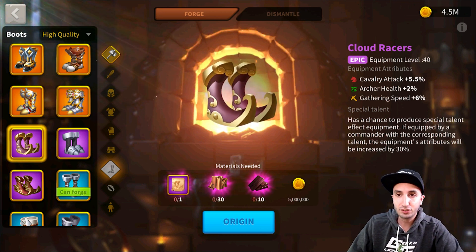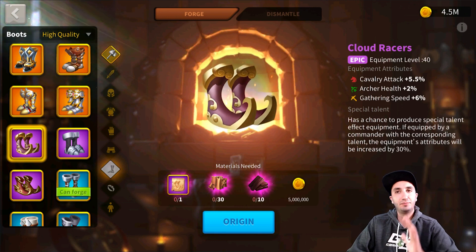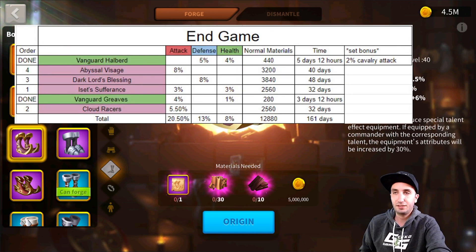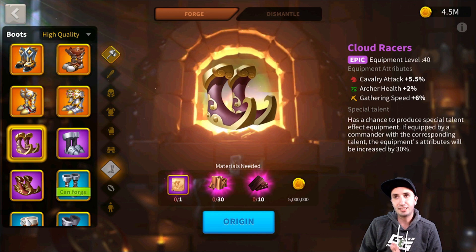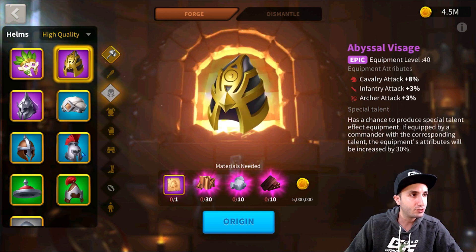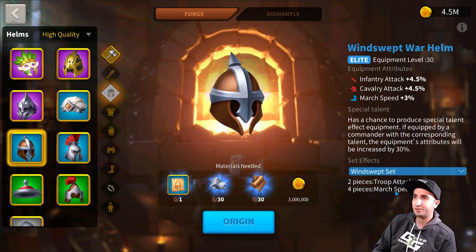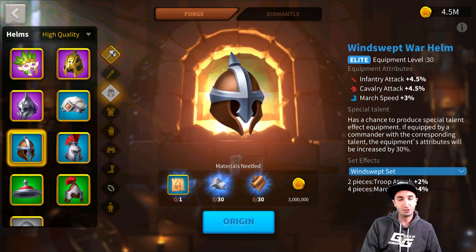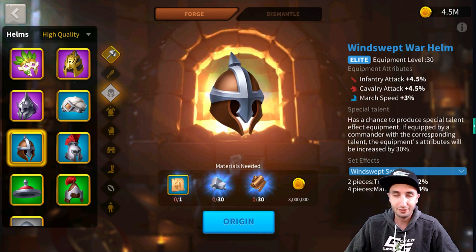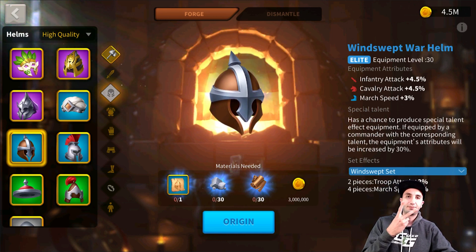In the Discord you'll also find alternative sets and substitute sets. The Trial of the Lost Kingdom and Gladiator are in an alternative end-game set. There's also a substitute mid-tier set that fills the four Windswept pieces, but for 4% March speed — I don't think cavalry players care much for March speed over stats. Anyway, it's there in case you want it. I'll see you in the next video — appreciate you all, take care.